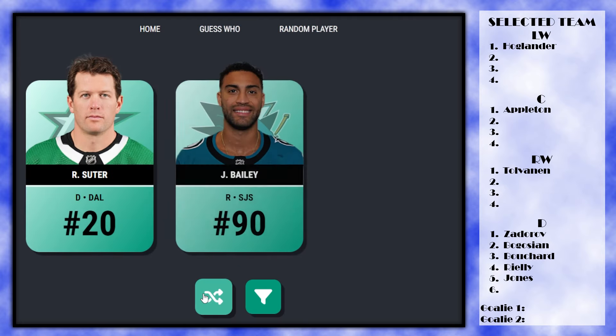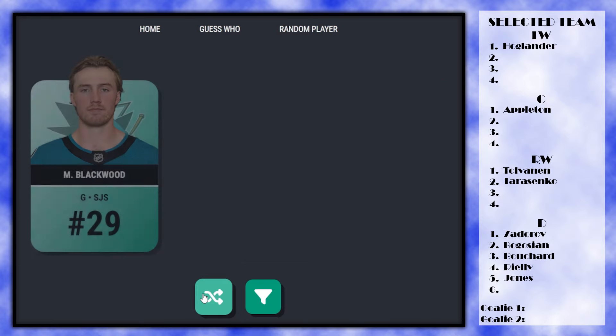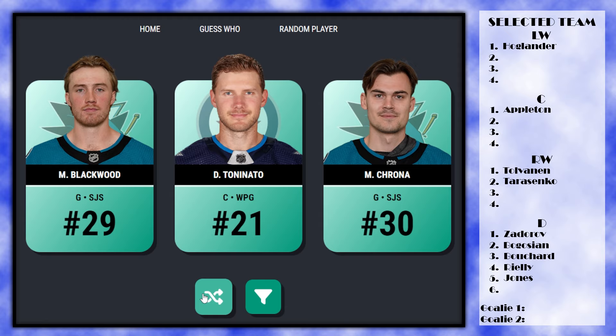Tarasenko is returning — he was great for us last time so we'll grab him with the ninth pick. Then we take Blackwood; I think he's the better option out of the San Jose goalies. So we've got one goalie locked in.